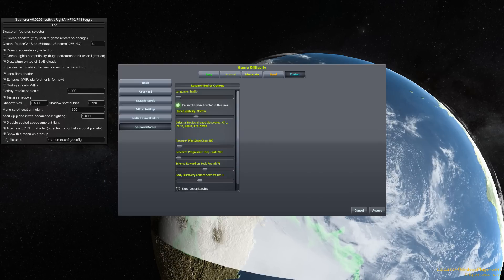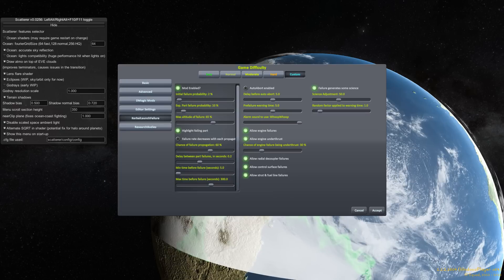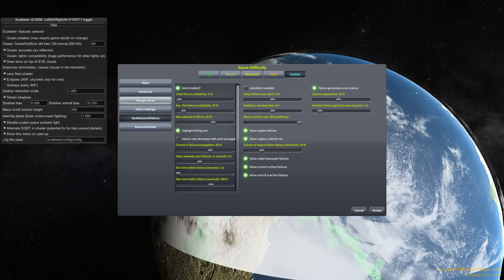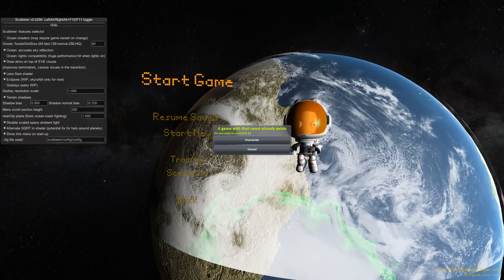For those of you who are wondering, yes, this is a graphics glitch — don't worry, the real planet will have clouds that actually make sense. We're going to have Kerbal launch failure with things occasionally breaking, and maybe some other goodies in there. We're going to accept these and we are going to get going.